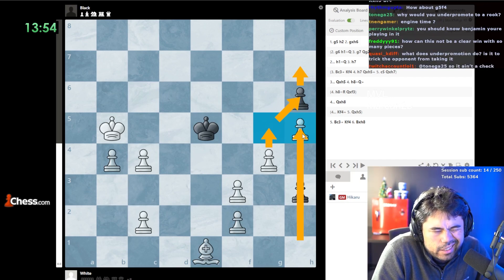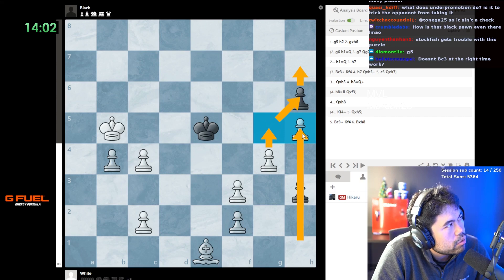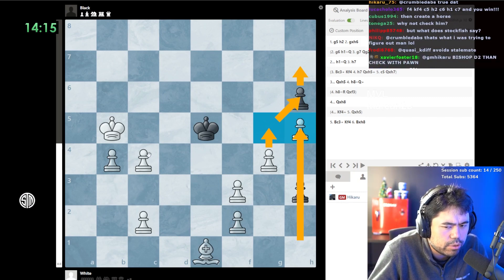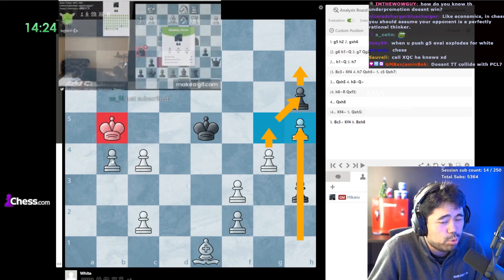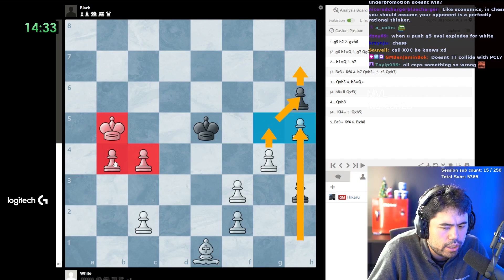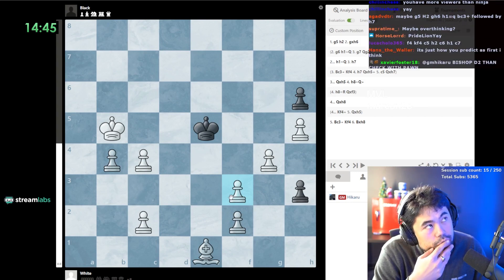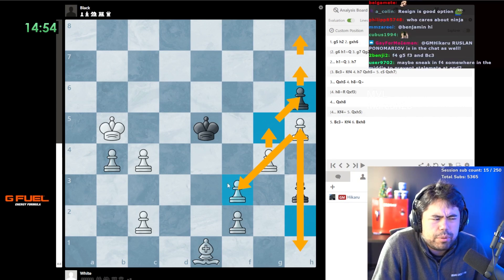I'm going to guess it's rook - h8=rook - and after queen takes f3 you can just play king c5 or rook b8 or something and just win an endgame. My instinct is: takes here, queen takes h5, you make a rook, queen takes f3, and then you play king a4, king b3 and you're just winning in an endgame. It seems kind of dank but I'll trust my assumption.